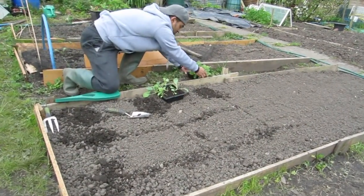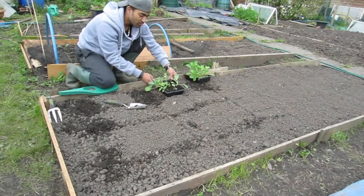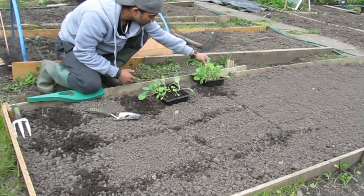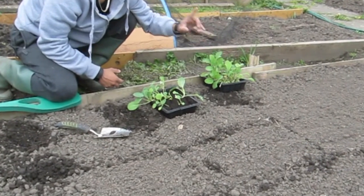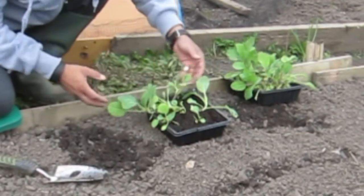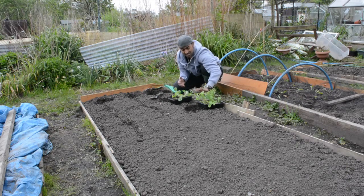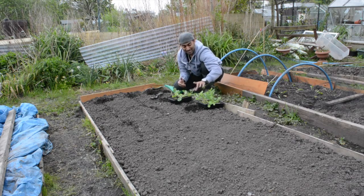I planted two trays as an experiment. This one had just multi-purpose compost — nothing else — and this one had the same environment. But you can see this one has a lot more growth and germinated better. In this one I put a magic ingredient. Look at the difference — seven or eight seedlings here versus at least ten or fifteen there, same number of seeds, same environment. I'll tell you the magic ingredient after I've planted everything.